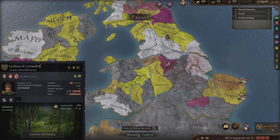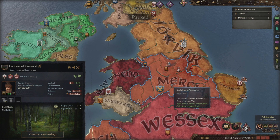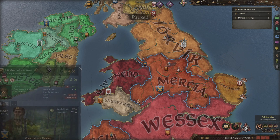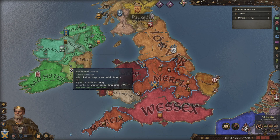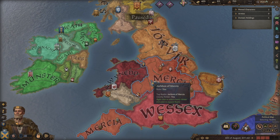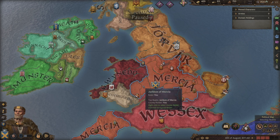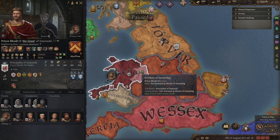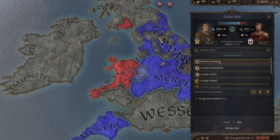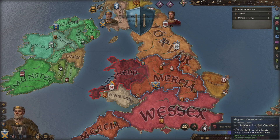This might be one of those times in Crusader Kings 3 where going slow is going fast — you kind of just got to let the cake bake a little bit. Let our brother die, maybe pick off this county, let these truces run up, and be judicious in how we move forward. It might also make sense to snip away some of these weaker Irish counties, because the Jarldom of Munster has gotten big and we don't want it becoming a problem later. But let's declare war against Prince Rodri trying to conquer the county of Amwithig.